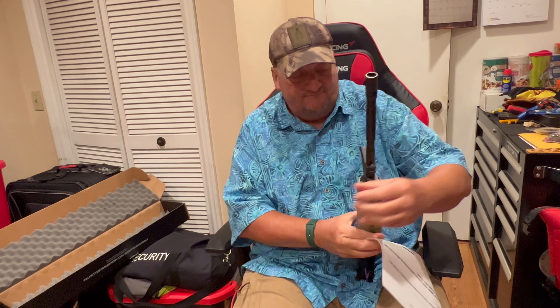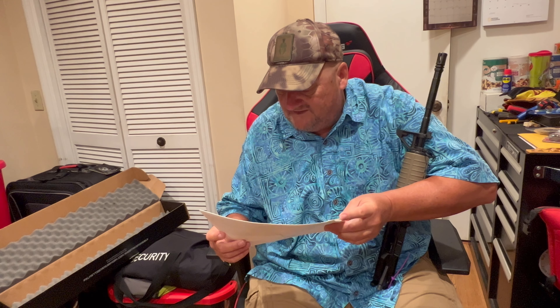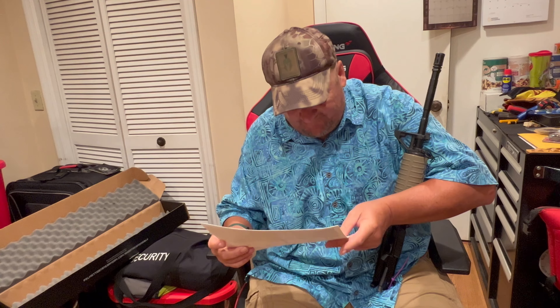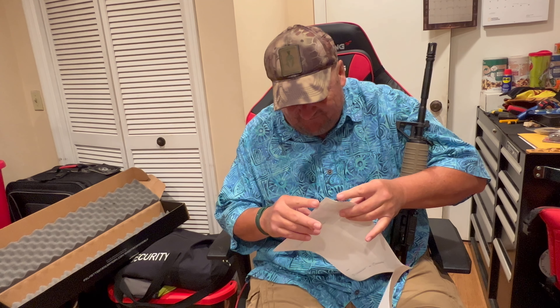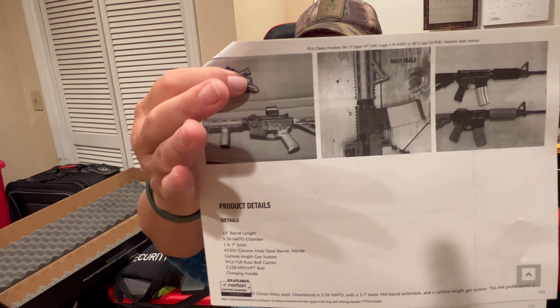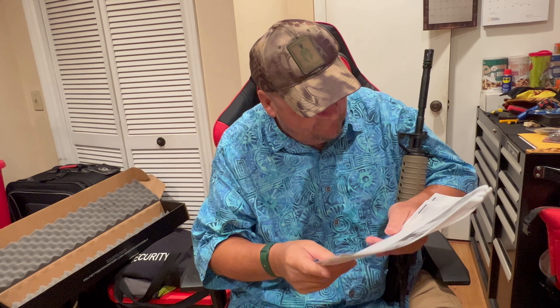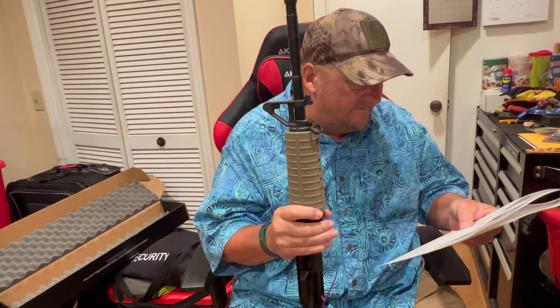We got some paperwork to go along with it. The PSA 16-inch carbine length 5.56 NATO classic freedom M4 upper with BCG and CH, flat dark earth. I want to get you all the specs — I don't want to quote anything wrong. Very excited. Product details: 16-inch barrel, 5.56 NATO chamber, 1-in-7 twist.